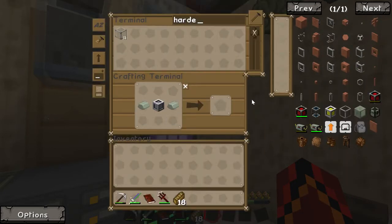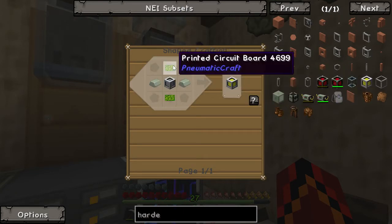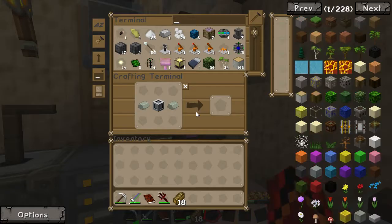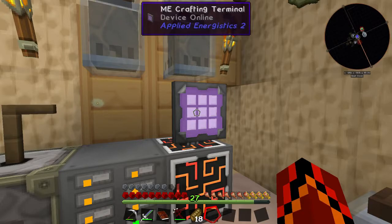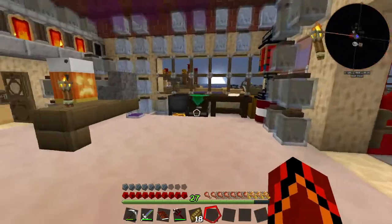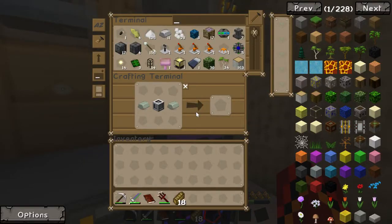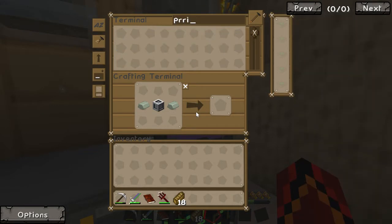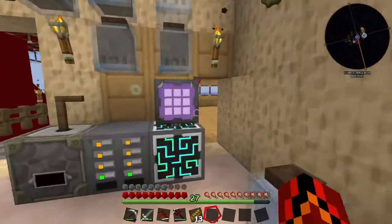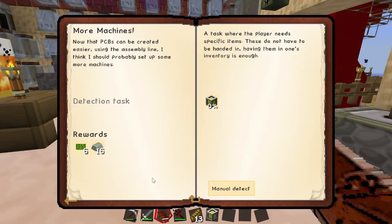Printed circuit boards — I swear I had more than that. Maybe it's because they don't stack. It's a lot faster to set up the assembly line, but I know, I'm just going to make a couple more printed circuit boards. I'll be back in a second.